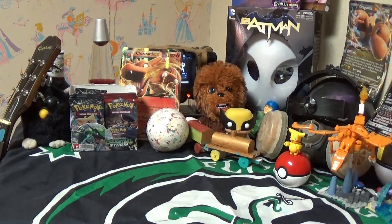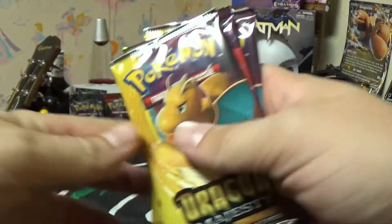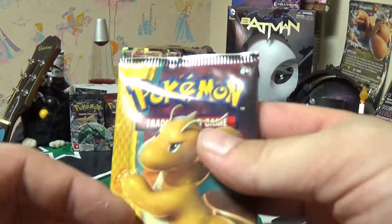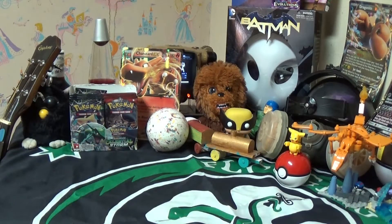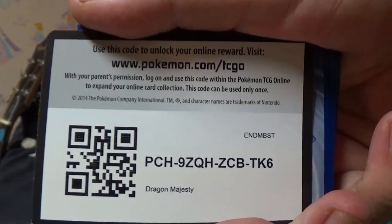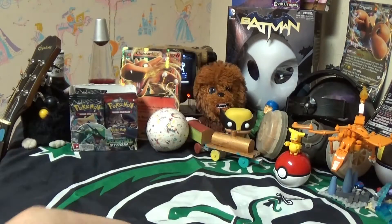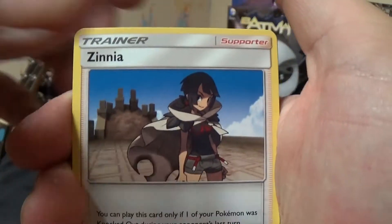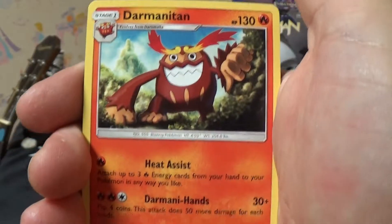Alright, so the shtick with these packs are, apparently, they're all Dragon-type Pokemon. So we will be opening them. Hopefully we get something good. I'm pretty sure they all come with some kind of holo. Let's just start with one of the Dragonite ones. The Pokemon on the outside does not reflect what we get. So we will go — Zinnia. I think there's only 70 cards in this set. Lapras. Nice, not bad.